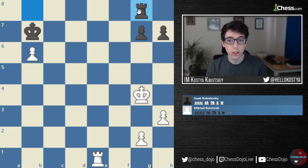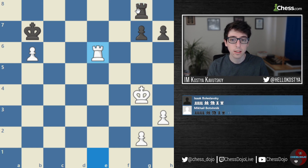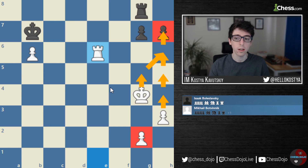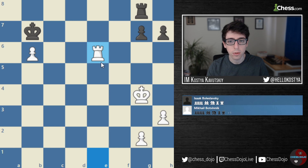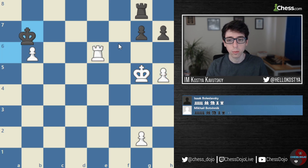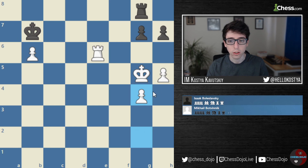Black played Rook to G8 trying to hold on. White goes Rook to E6. Long story short, what he was able to do was advance his King and advance his pawn to eventually trade one off, leaving himself with an extra G pawn that won the game. White could also have played a plan of moving the Rook to D6 and trying to get the King in that way — White's idea here was not the only way to break through, but it was instructive.